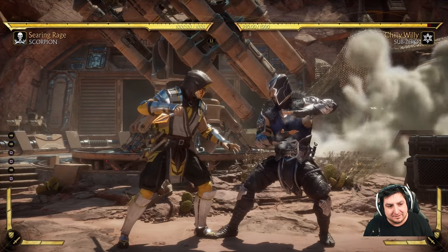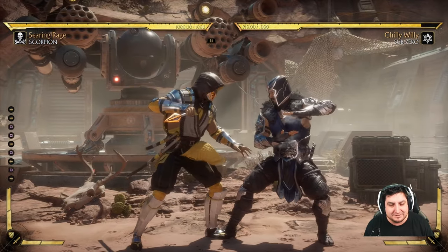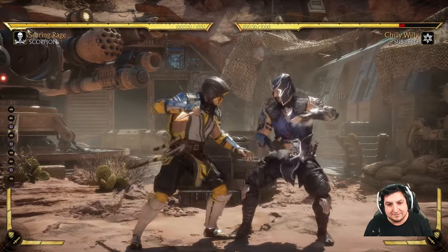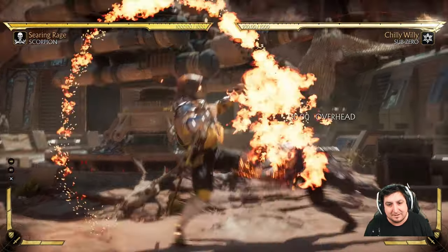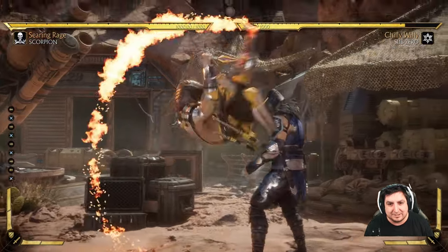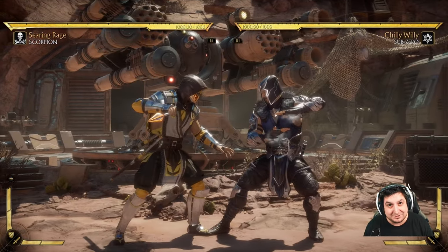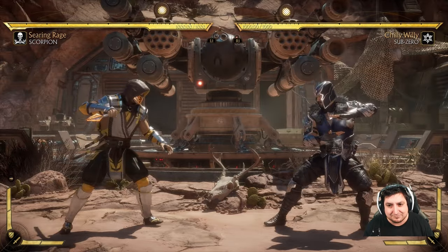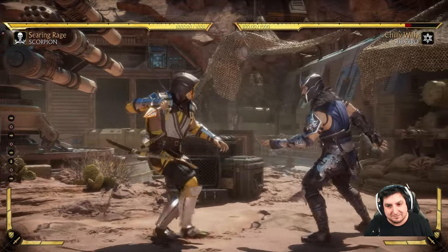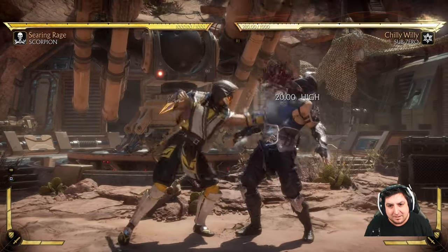So for basic attacks, if we press square, we can also press back and square at the same time to do a different attack. This is a little bit slower but does a little bit more damage. Same way you can do that with the other buttons too — back and X, as opposed to just regular X. This one looks way cooler; you do a frontflip. Then you can press down for a little kick at your toes there, which would be very annoying to get hit with over and over again.